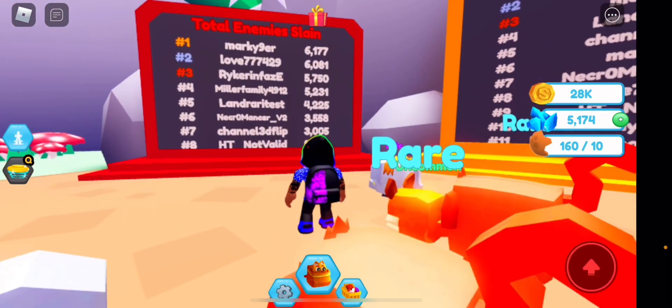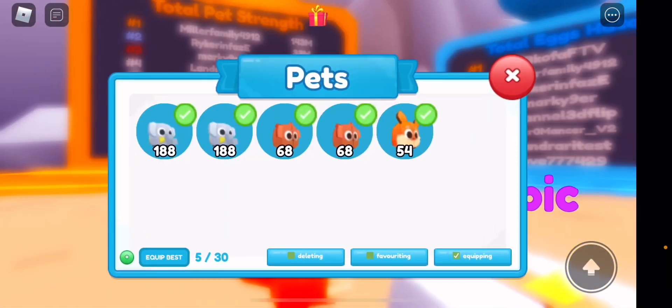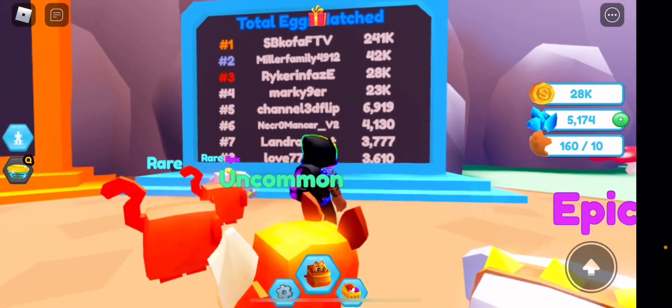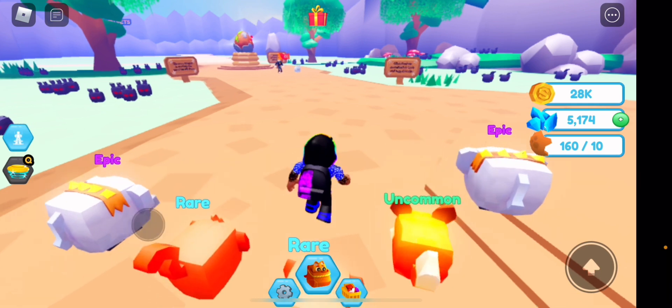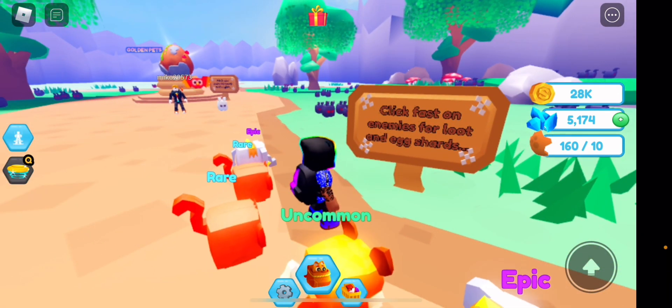Looking at the leaderboard behind us, we have enemy slain, pet strength — my pet strength isn't going to be great because I was waiting for the full release to actually play. We also have eggs hatched on the leaderboard. There's no trading in the game as of yet.